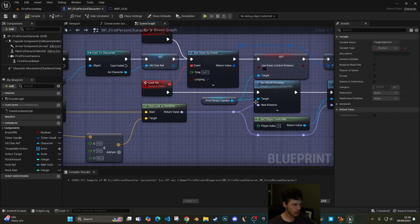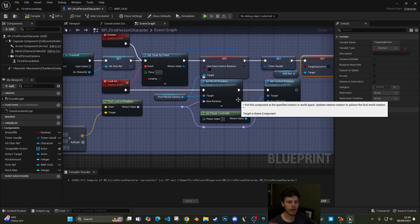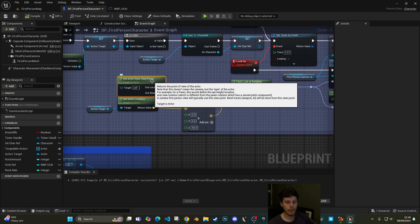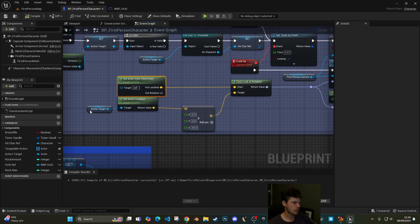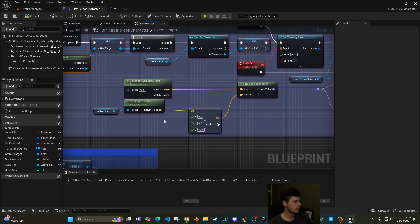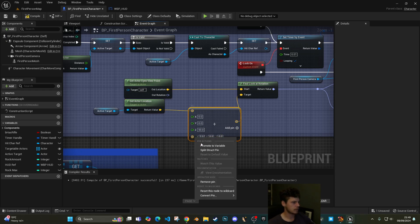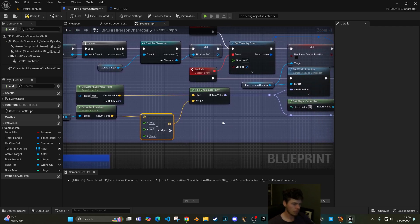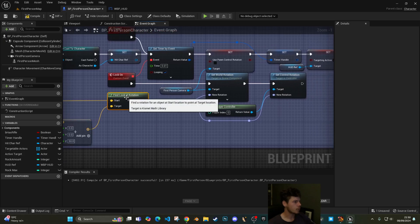The timer itself is responsible for rotating the camera to look directly at the targeted player. We get our eye viewpoint (the camera's location), then get the active target's actor location and add 50 to the Z so we're aiming at the chest rather than the pelvis. We feed both into Find Look At Rotation, which returns the rotation needed to look from our location to the target's location.